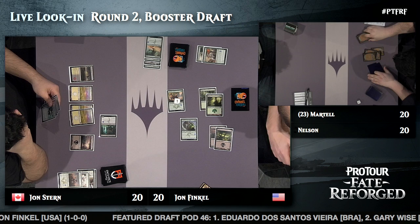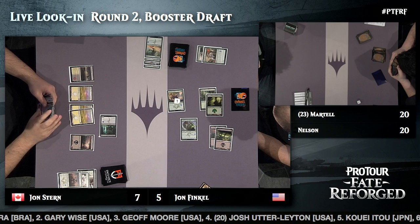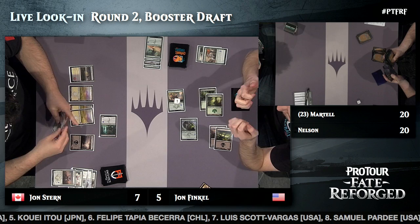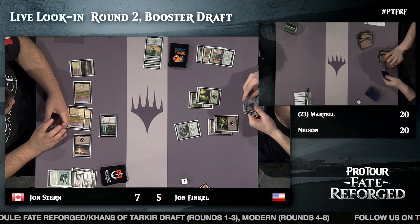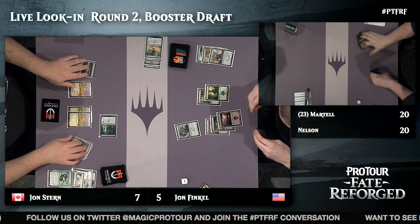John Finkel is piloting an Abzan deck, base black-green. Life totals: Stern at seven, Finkel at five. Stern is up one game to zero — word from sideline reporter Rashad Miller. John Stern is piloting a white-black deck. A Smite the Monstrous takes down one of Finkel's creatures, leaving Finkel with just a Whisper of the Wilds and forcing him to pass the turn.